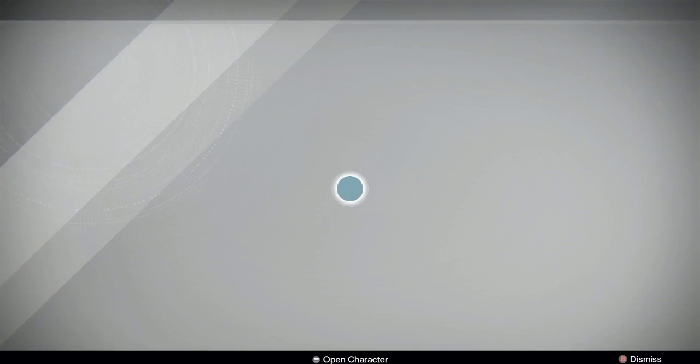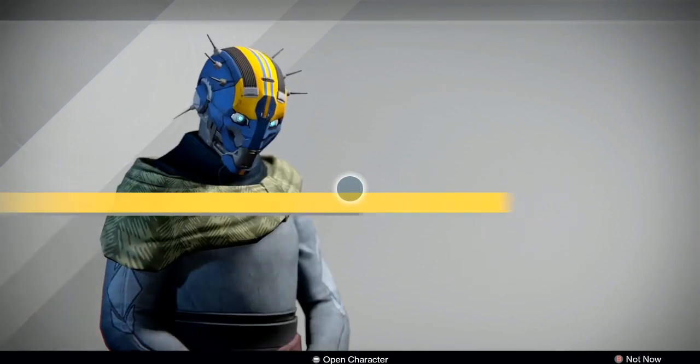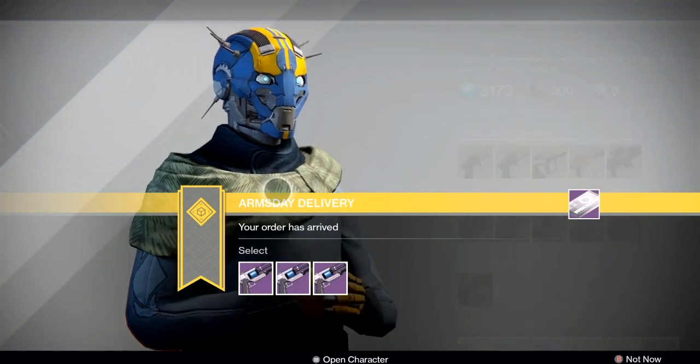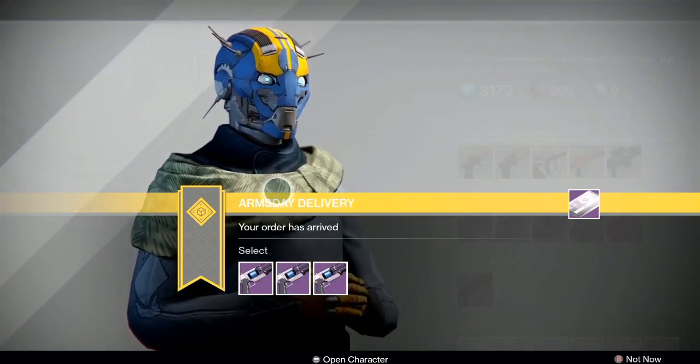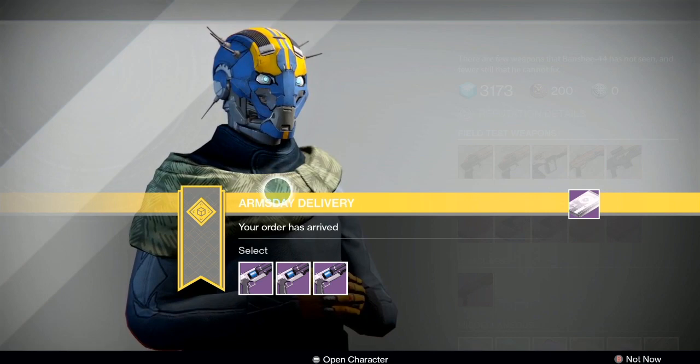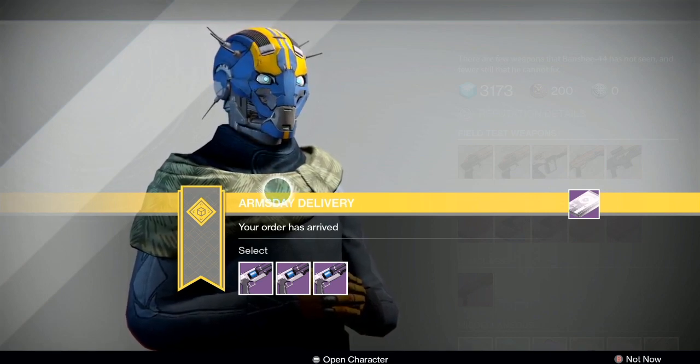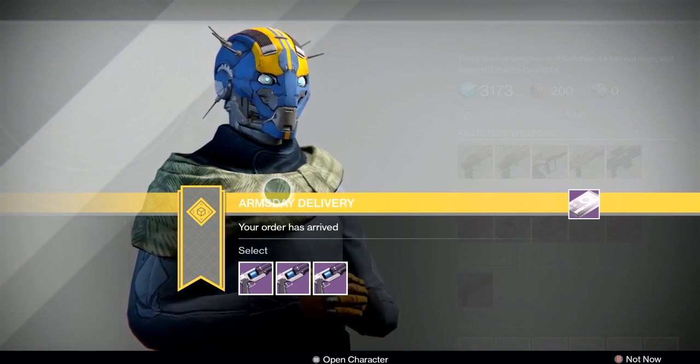Let's look at some foundry orders. I do have all the foundry orders from last week: the Uferrin HC4, which I called a mid-impact, mid-rate-of-fire hand cannon, but it's actually a high-impact, low-rate-of-fire hand cannon — so I was wrong on that last week. We've also got the Arminius D, the Ifa Rua D, the Azum, and the Irene, along with a couple bonus packages — I think we've got an Arminius D and a PDX-45. Maybe that god roll will show up. So let's take a look at the Uferrin HC4.